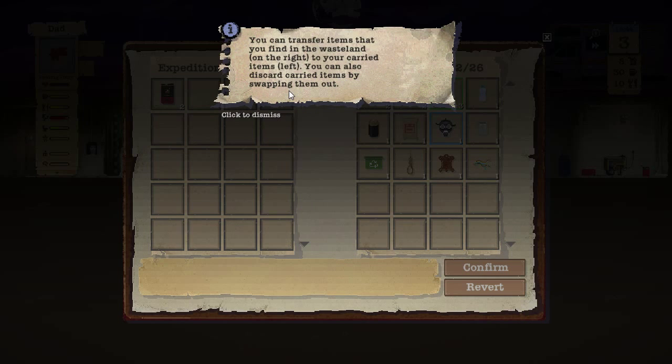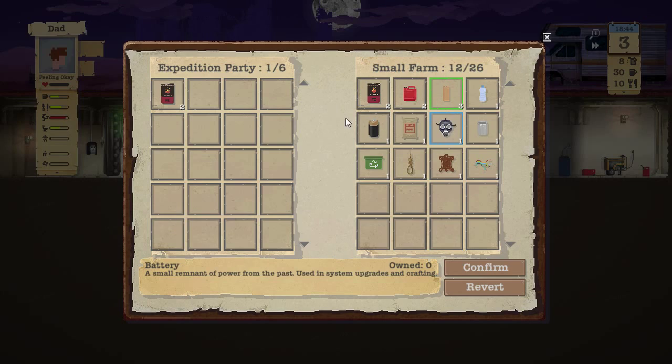I've noticed that when you save the game and exit, then come back, you get these information notes every time — even on a game you've been playing for 15 days. I do hope they fix that so you only see these once per new game. Anyway, let's get to it.